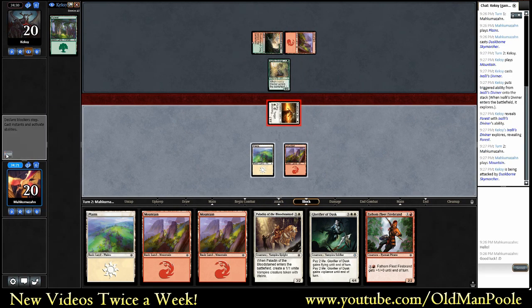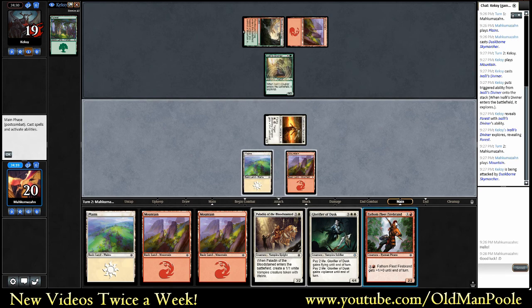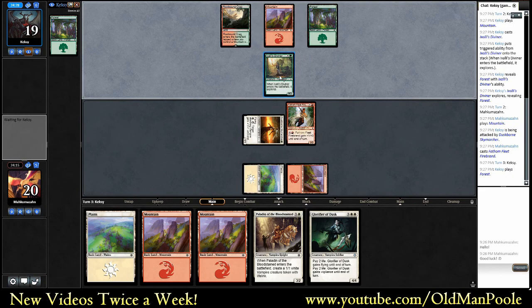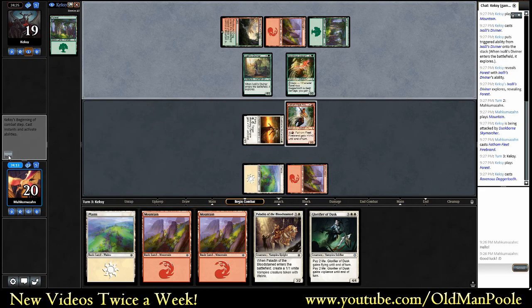Opponent did get a draw-free Forest there. It's a little bit nice that it was a Firebrand specifically that we drew, because it can still attack into the Diviner and force its way through. Okay, Tiger Tooth - not a bad one either.